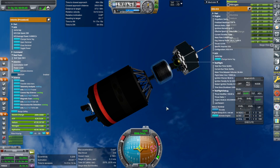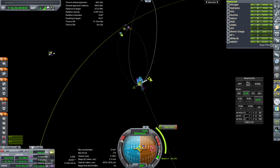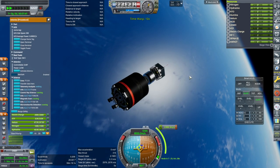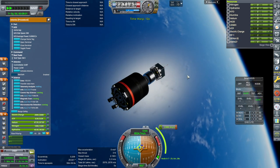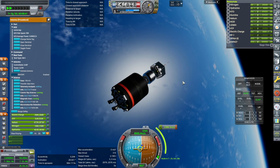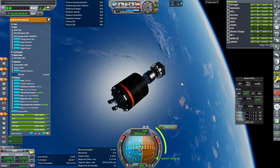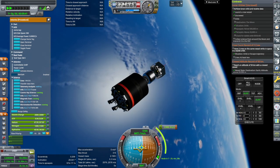Especially that KDU-414 that we're using for the first time. We need a lot more here. After this one, if this doesn't work, we're going to dump the science, probably reduce the solar panel — because we won't need the probe to last as long without the science. We just need to get into orbit and it's done.